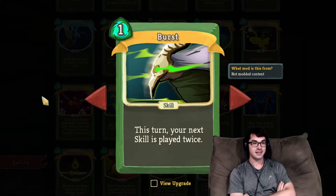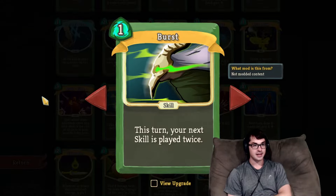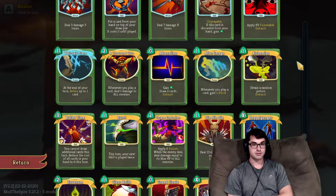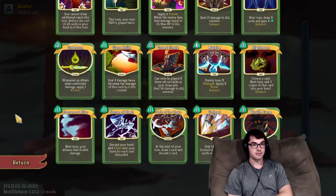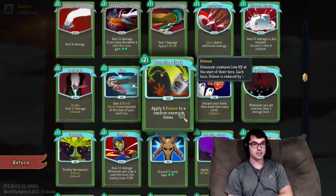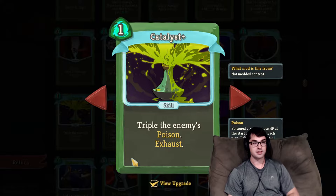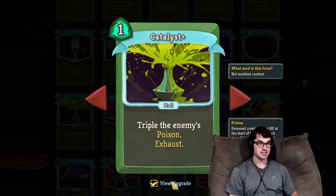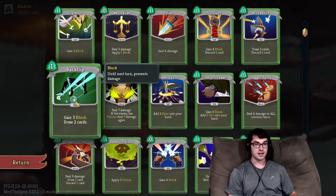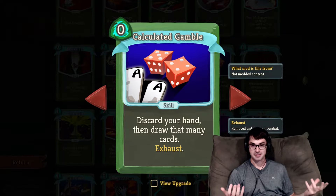Burst featured really powerfully in the run we just did, where we were able to Burst Catalyst to double that. Bursting lets you play a skill twice. There are lots of good targets in the Silent pool for Burst: Burst Adrenaline for tons of card draw and energy, Burst Alchemize for two potions, Burst Malaise for tons of negative strength, Burst Nightmare to make six copies of a card, and Burst your Poison cards. That's really where Burst shines most — in combination with Poison cards. Doubling Bouncing Flask, Crippling Cloud, or Catalyst, which is a multiplying Poison card, giving 4x or 9x Poison depending on whether it's upgraded. Burst and Catalyst+ is an instant kill on almost anything in the Spire.